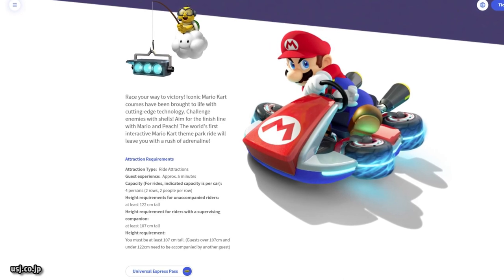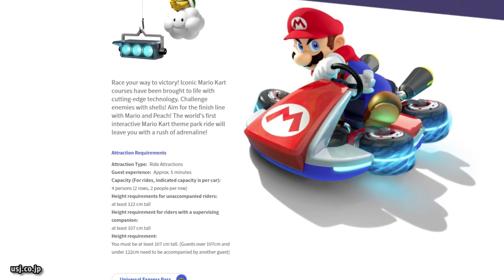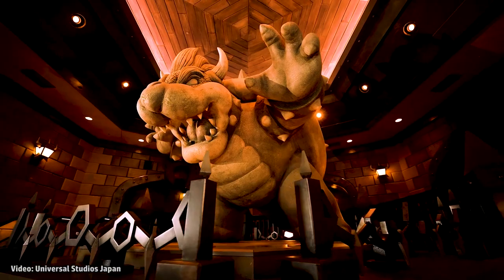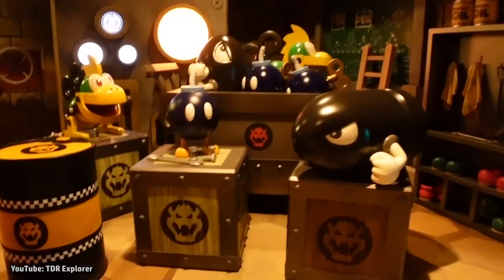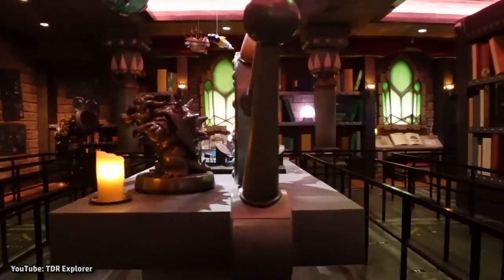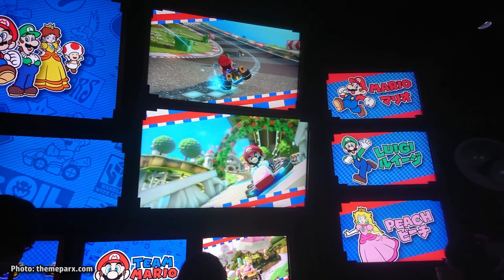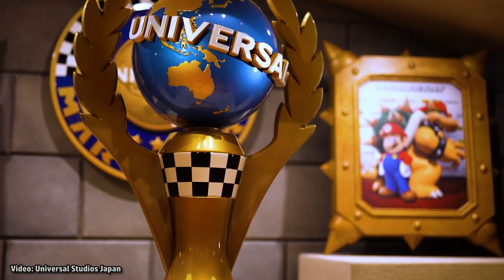The Mario Kart ride is about five minutes long and has a height requirement of at least 42 inches tall, or 122 centimeters. You enter the attraction through Bowser's Castle. After ascending the grand staircase, you'll encounter a massive statue of Bowser himself. The queue passes through several locations within his castle, including a workshop where he's producing bad guys and other obstacles he'll be using against you on the ride. The premise is that Bowser has challenged Mario to a race he designed, and as a part of Team Mario, you'll be helping to defeat Bowser at his own race. The name of this course is the Universal Cup.